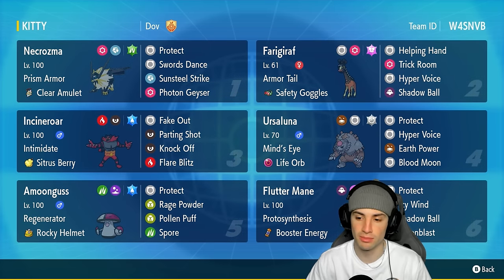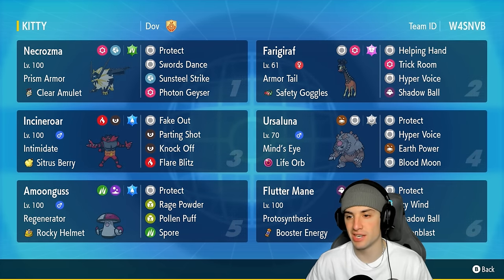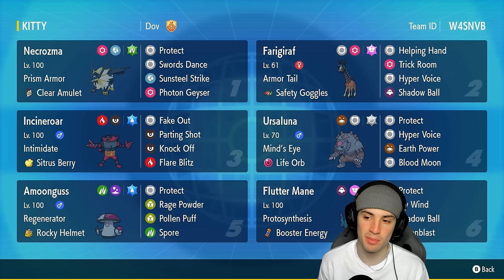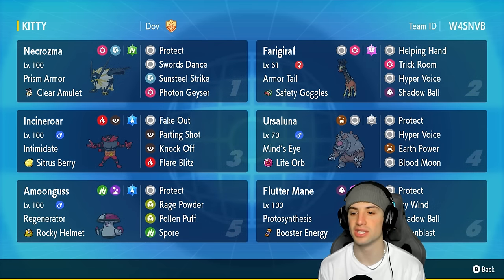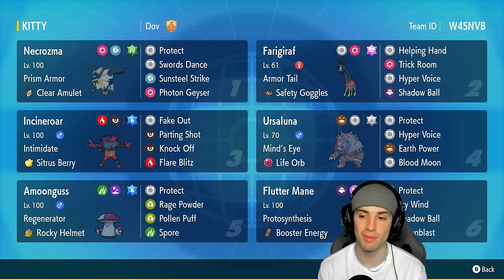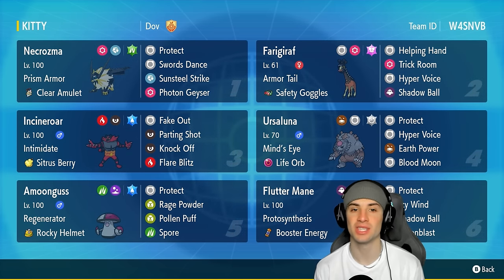Frigiraph is also on this team as the Trick Room setter for the squad. This team is pretty much a Trick Room team besides Fluttermane. Frigiraph is great with Armor Tail, Safety Goggles, Trick Room, Hyper Voice, and Shadow Ball. Another Pokemon that thrives in Trick Room is Ursaluna, with Life Orb, Mind's Eye, Protect, Hyper Voice, Earth Power, and Blood Moon.